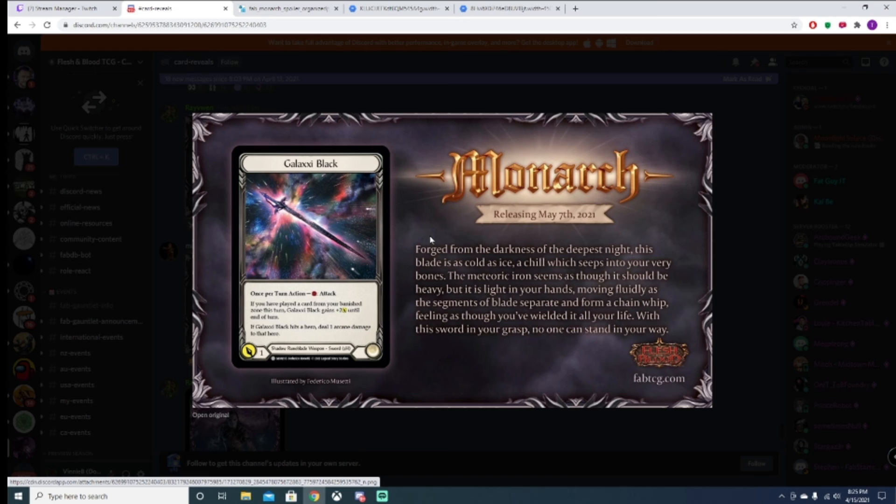Cain — he's the Runeblade hero. Galaxy Black — once per turn action, one resource attack. If you have played a card from your banished zone this turn, it gets plus two until end of turn. If it hits a hero, deal one arcane damage.